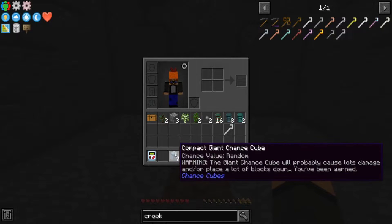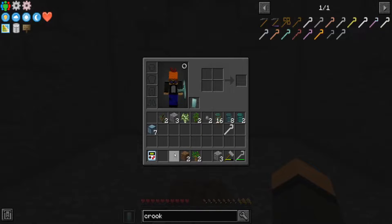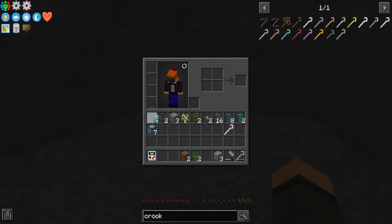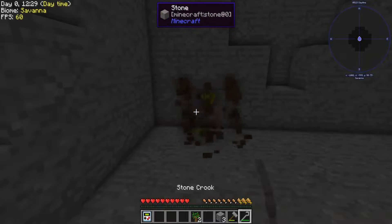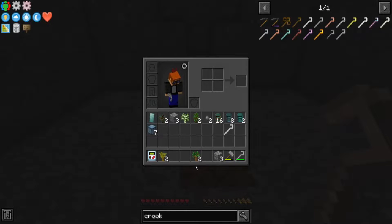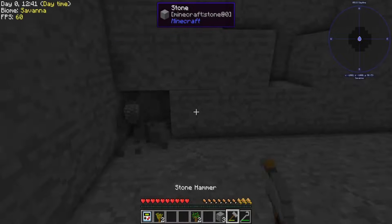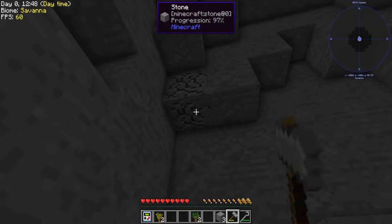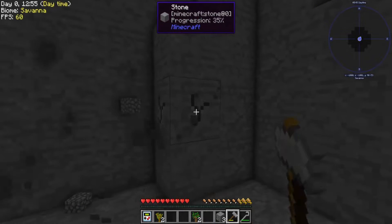Compact giant chance cubes times seven — yeah, no, we're not doing that yet. And a diamond shield, huzzah. It could interfere with right-clicking of things. But the thing is, I'm going to need more saplings — I didn't even get a single oak sapling yet. So a lot of that is just going to be kind of like this for now: hollow out my room, get some cobble, turn the cobble into dirt, you know, so on and so forth.